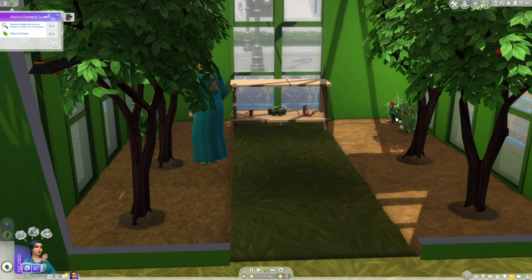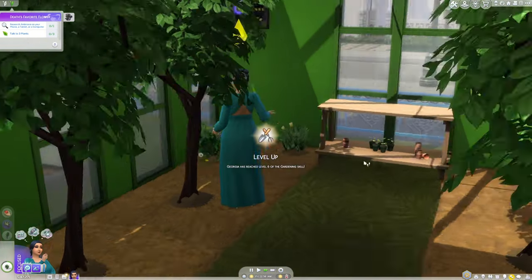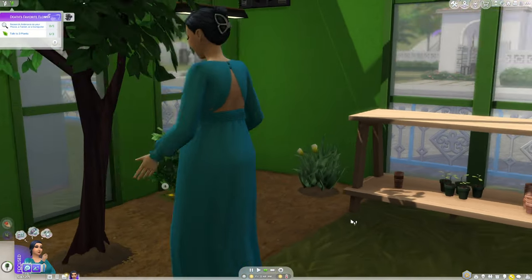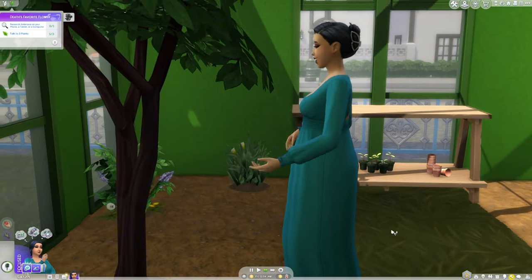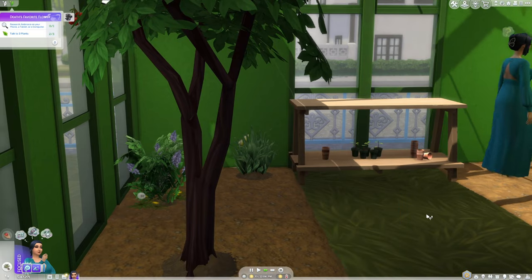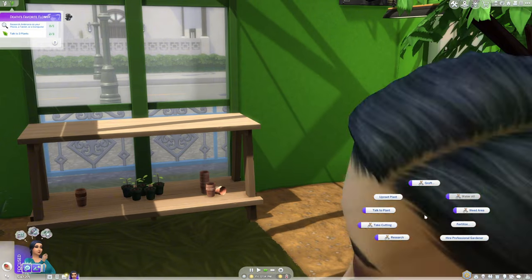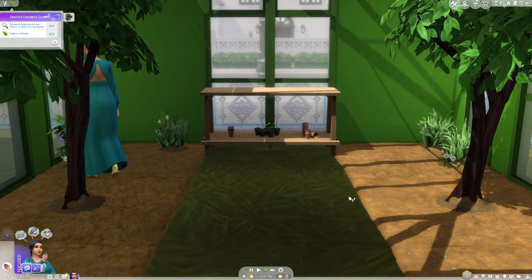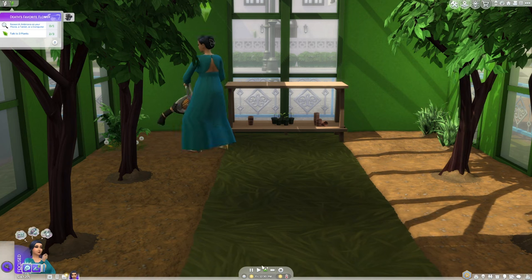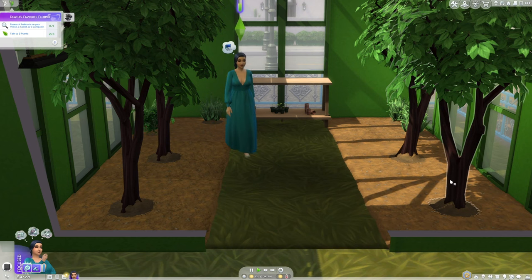Step three is to graft a pomegranate to an orchard. I never use the gardening skill in The Sims 4, mostly because it's always glitched. I did some research on simscommunity.info, and they said to get the pomegranate in the orchard: first, take a cutting of a lily plant and graft it to a snapdragon plant to produce the orchard. To get the pomegranate, graft an apple plant to a cherry plant. Then take the orchard plant and graft it to the pomegranate plant to get the death flower.